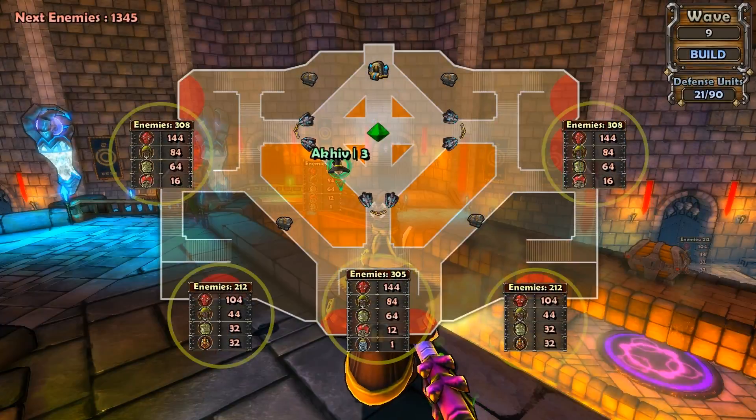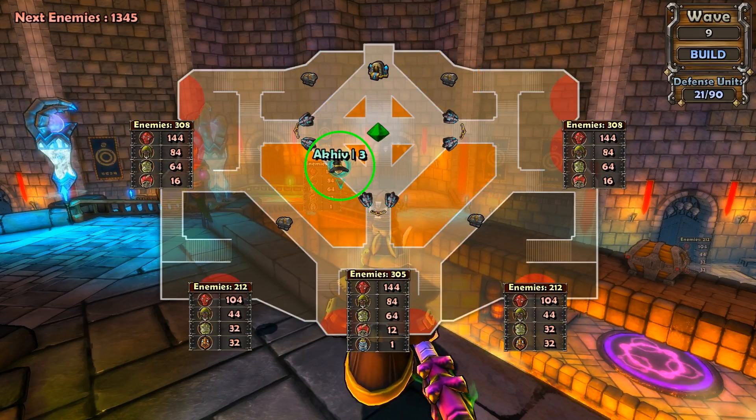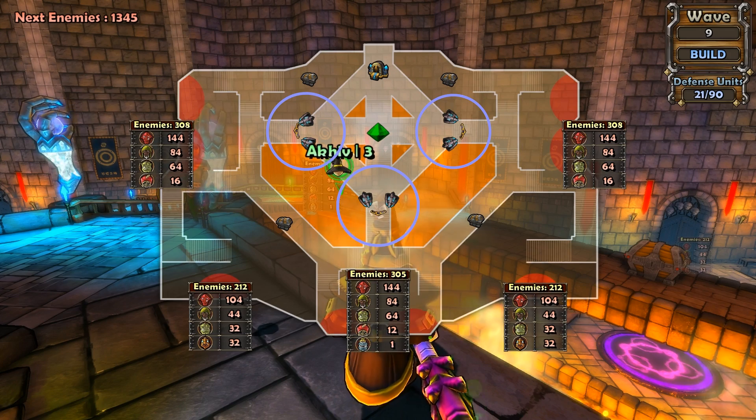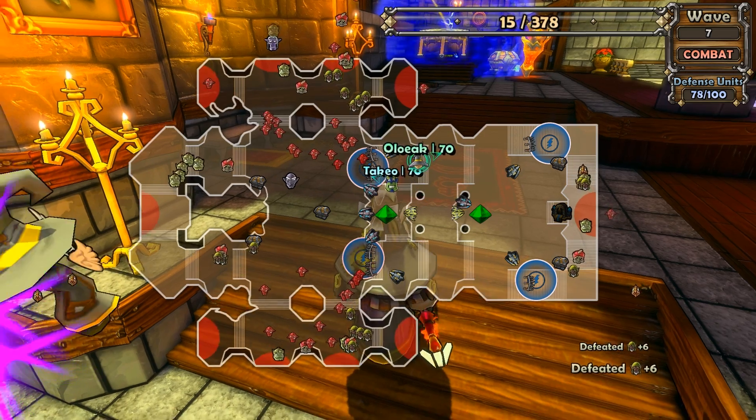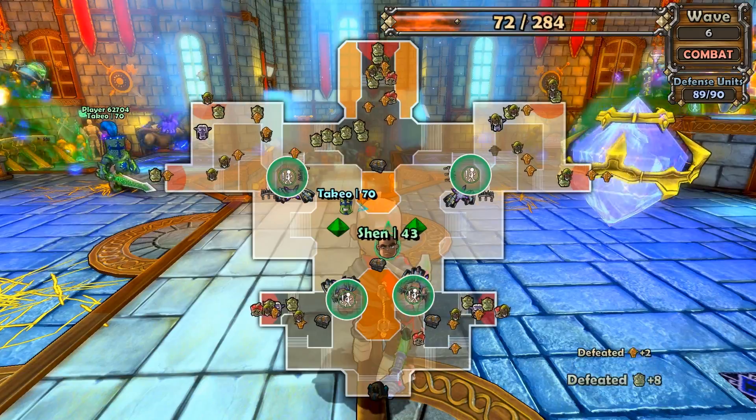From the mini-map, you can examine a map's layout, what enemies are coming from each location, treasure chest locations, where players are, and the health and placement of all of your defenses. We actually joke around the office that during the combat phase, our mini-map alone looks like many other tower defense games.